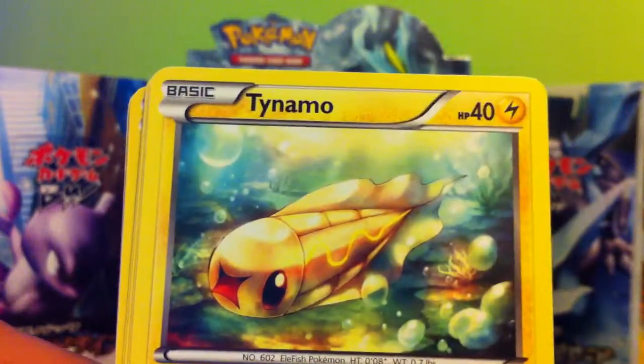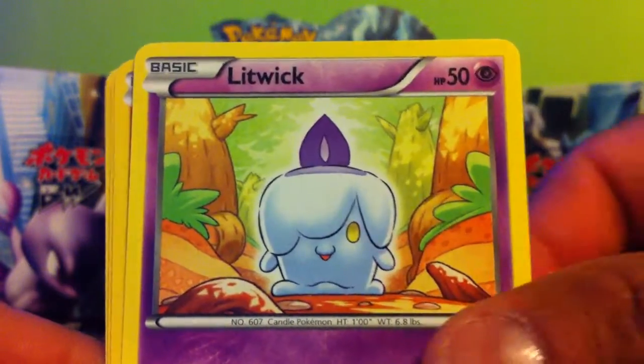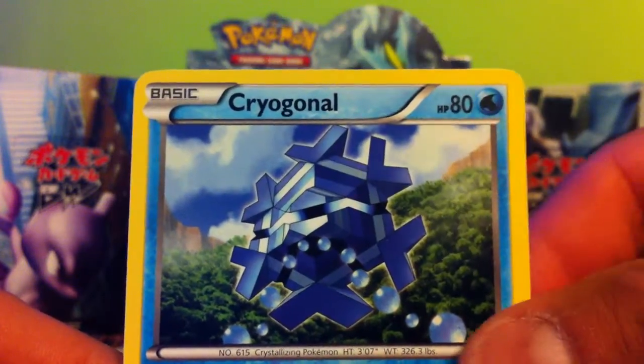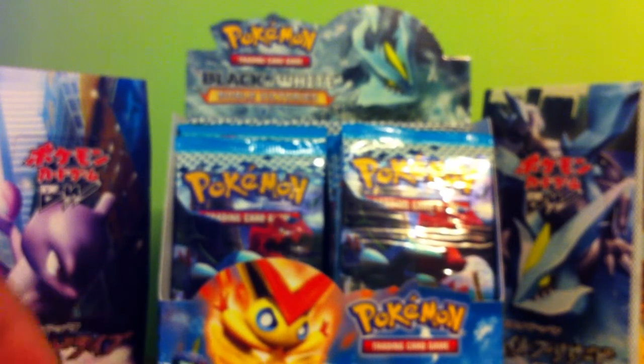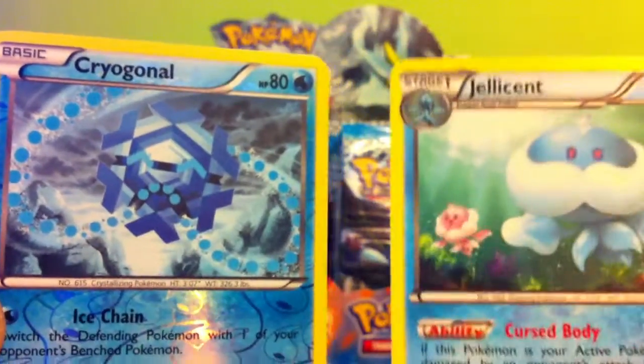I'm going to give you the next pair — Hydreigon, I think. You got Ogion, Dynamo, Betaleo, Blitzo, Litwick, Hitmore, Durin, and a Cragono. And a Reverse — a Cragono, which is a Rare. And a Rare — a Jelly Sand.